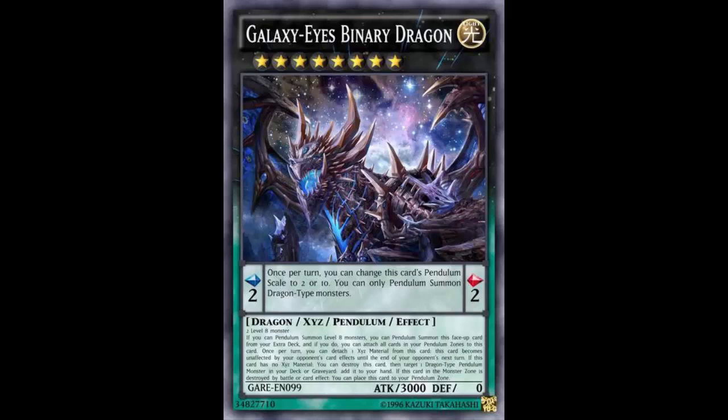Unlike Felgrand and Dora where you use one detach for your turn and another for your opponent's turn, this single detach covers both turns — your turn and your opponent's turn. So you summon it, detach, and you're unaffected through Mirror Force on your turn and through Castel or Gagaga Cowboy on your opponent's turn. The biggest problem is it's only spell speed 1, so you can't chain it to Fiendish Chain — your effect gets negated.